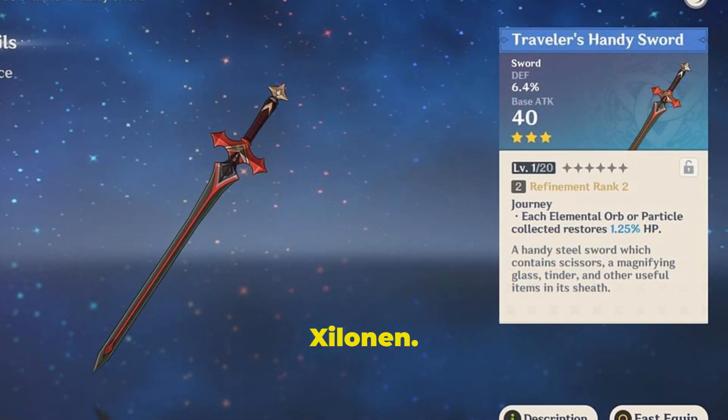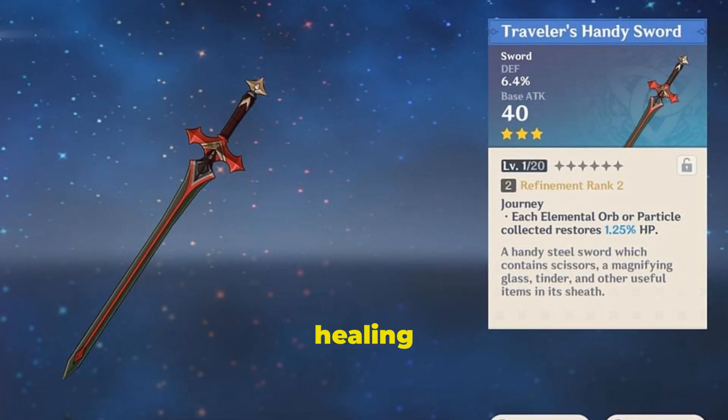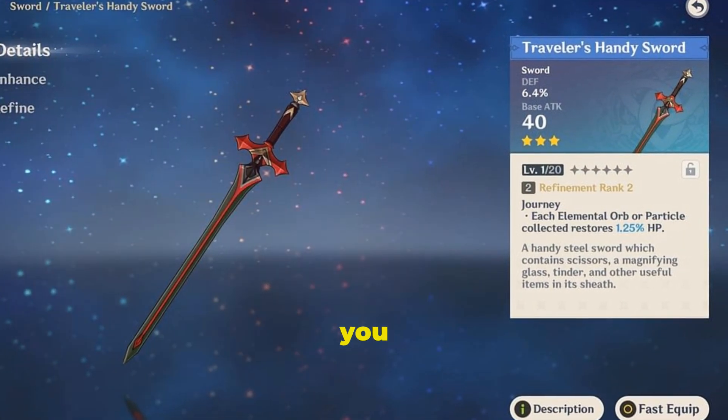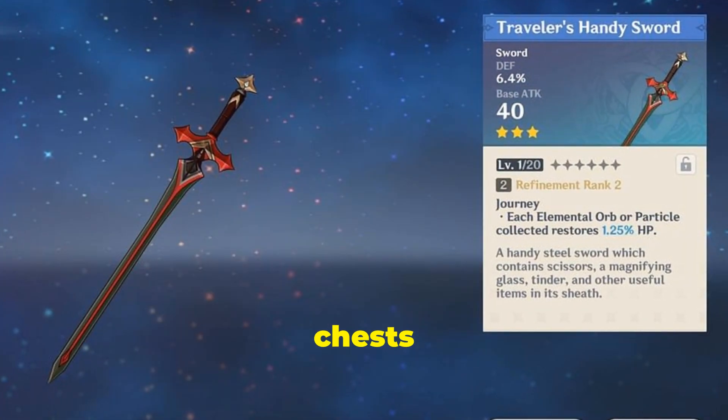Traveler's Handy Sword is also a good fit for Zelonen. It offers a fair DEF bonus from its secondary stat and has a healing effect as part of its passive. If you don't have any of the other weapons mentioned, Traveler's Handy Sword is a solid backup until you find something better. Plus, it's a 3-star sword that you can obtain from chests while exploring.